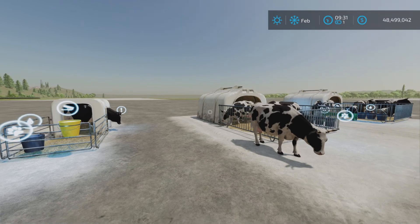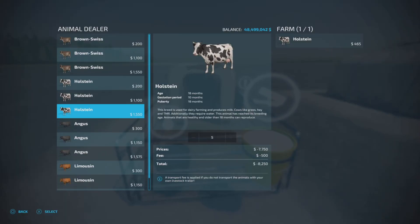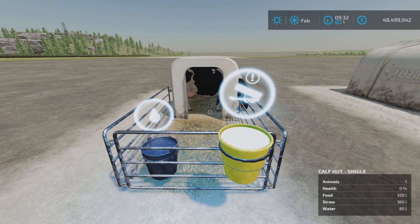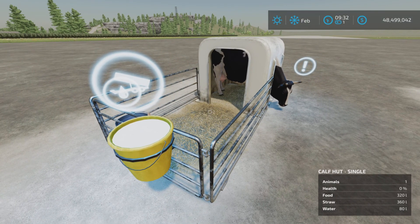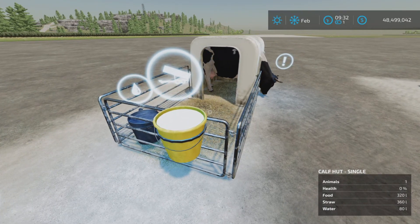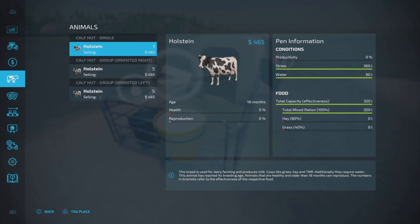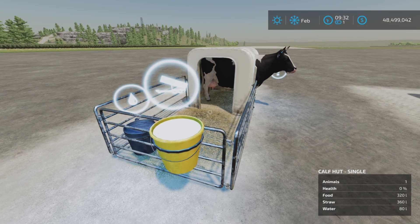Here's the animal trigger. I don't have any calves because I'm on console, so I have one Holstein cow in there. It's not going to produce any milk. It does say it will produce manure. Looking at our animals panel, the three things these enclosures take are straw, water, and food.